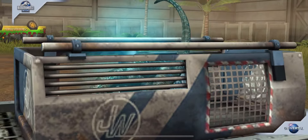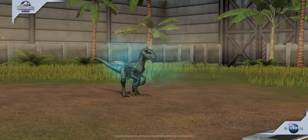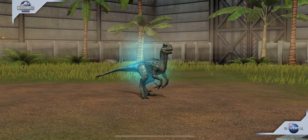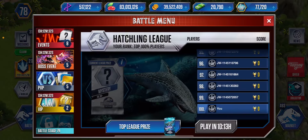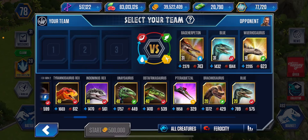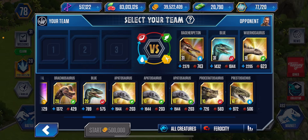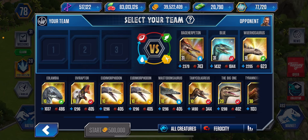It's gorgeous though - 789 health, 575 attack. What is that? Oh my god, that's nearly as good as T-Rex. So that's pretty solid, that is really really solid. I'm glad it is, and it's better than Proceratosaurus for sure. It is better than the big one - quite a bit. It looks like it's a lot better, but it's not, because all these VIP creatures are around the same.